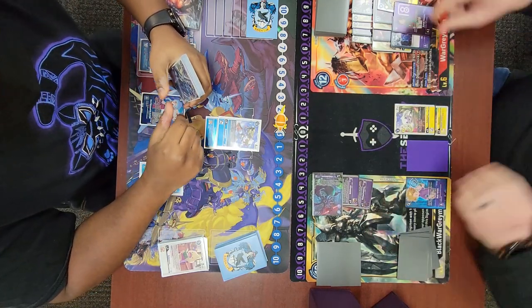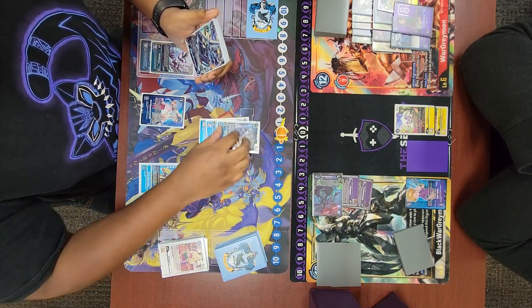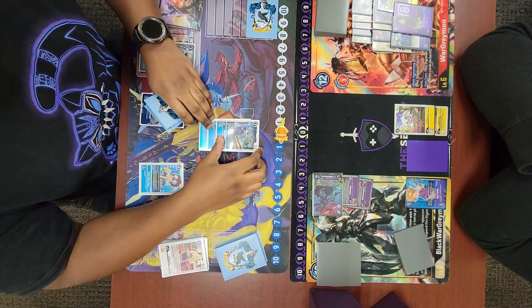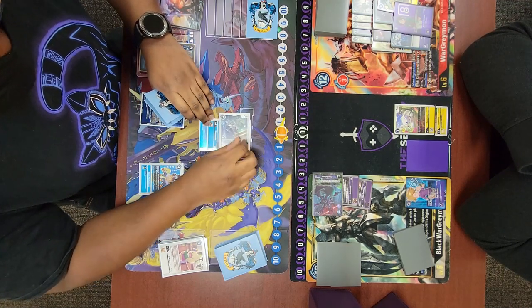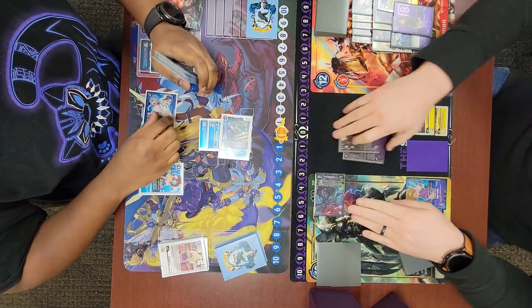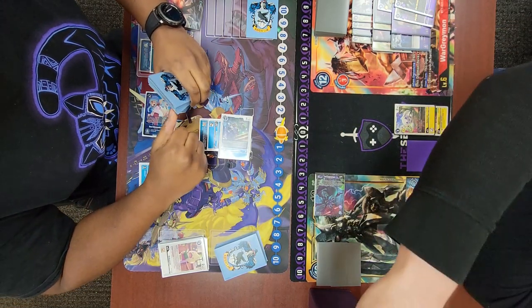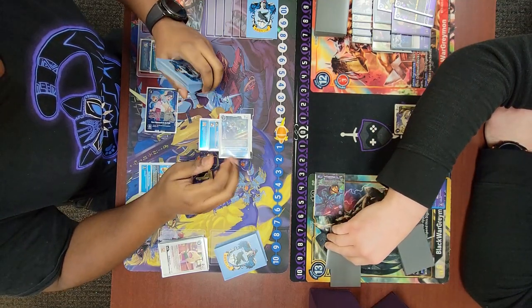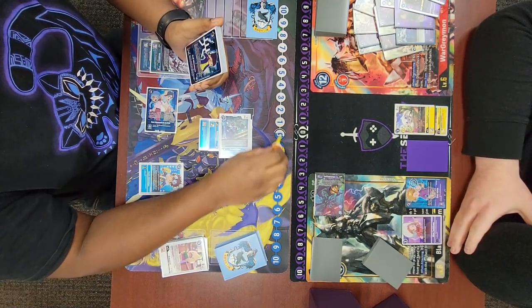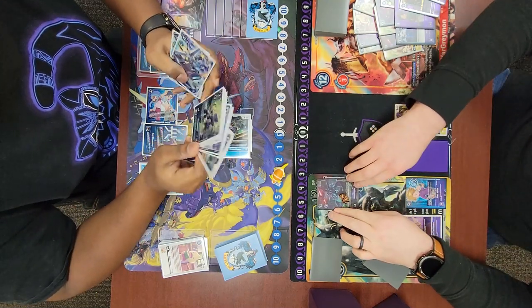He digivolves into Kumamon, strips the bottom source of my Cherub which is my Koichi, then digivolves into Beowulf for one. He swings Beowulf into security, triggering Soren Joe to trash the bottom two sources of my Cherub. Tommy then freezes the Cherub so I can't swing with him on my turn. Beowulf hits a Mimi — cool for the tamer pull. He plays Koji and I go to three from my Matt.